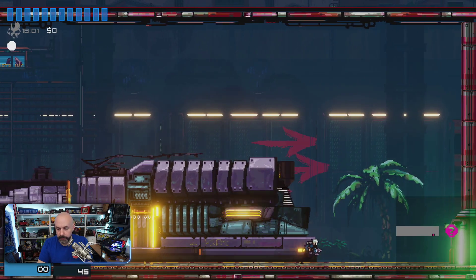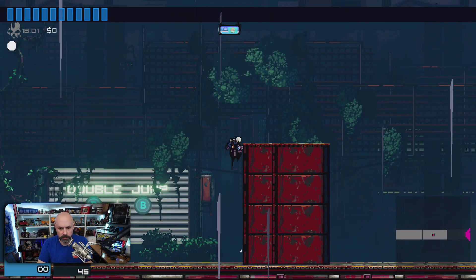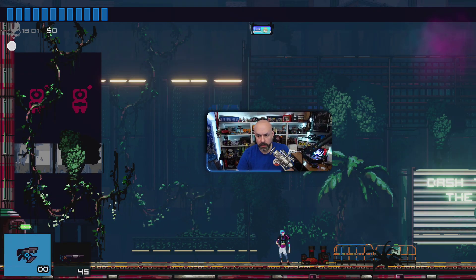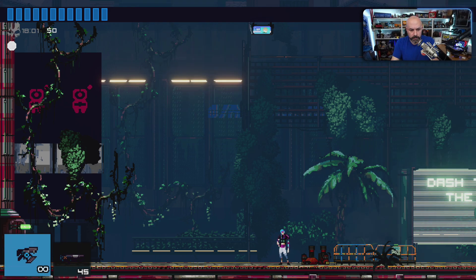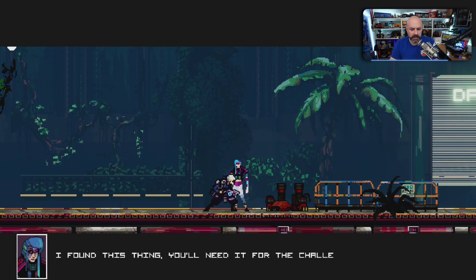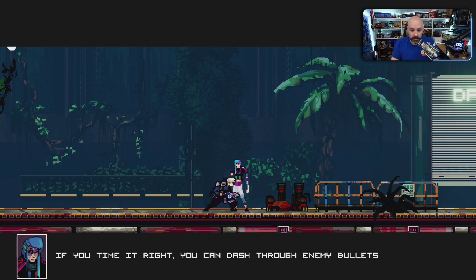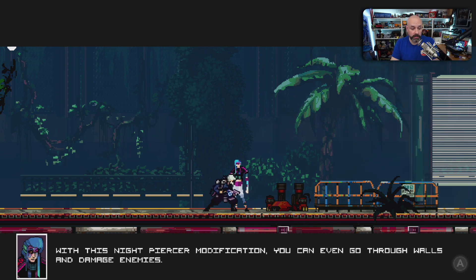So the Y button shoots. Double jump. Nice. Talk with the X button. I found this thing — you'll need it for the challenges ahead. Dashing is a very powerful move; it'll get you in and out of trouble. If you time it right, you can dash through enemy bullets unscathed. With this Knight Piercer modification, you can even go right through walls and damage enemies.